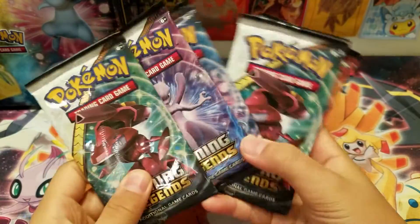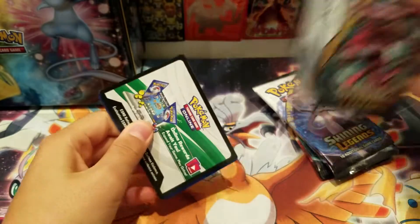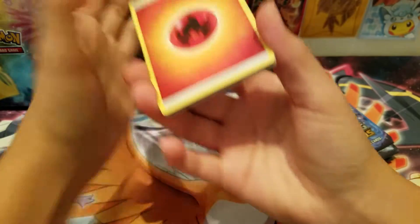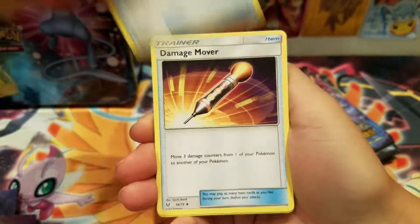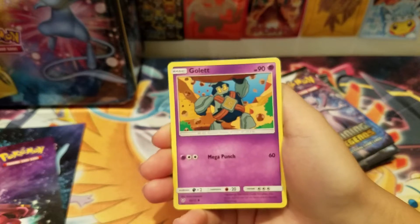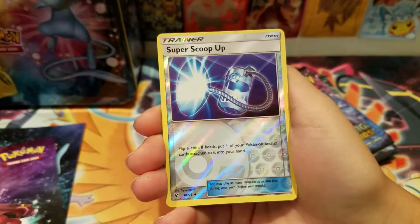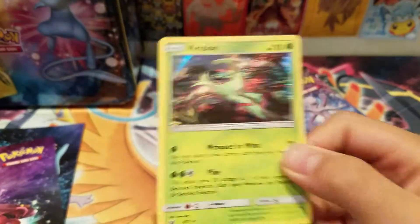Now on to the packs — the moment you have been waiting for. So you got five packs as you see. Pack one: fire energy, ultra ball, damage mover, Conkeldurr, Volt Tackle, Croconaw — a Scrafty, a super scoop up, and a reverse holo. Nothing too cool for that pack.